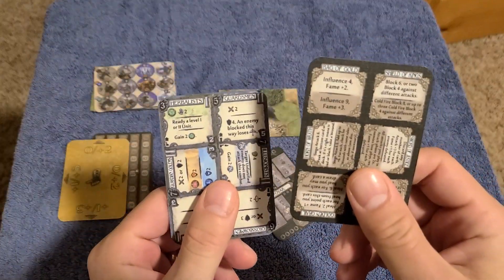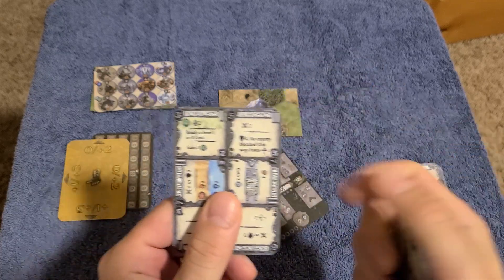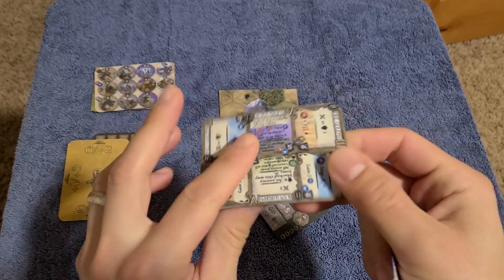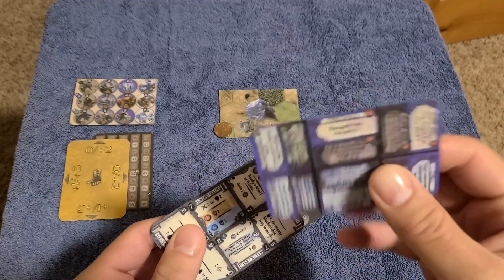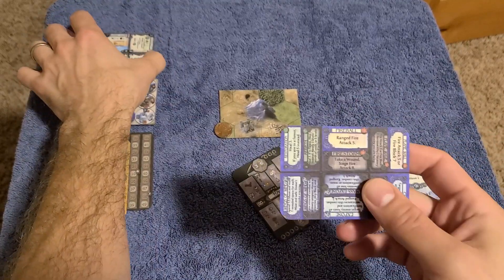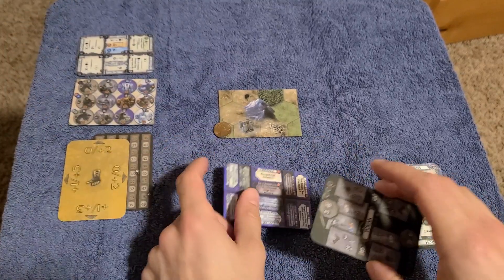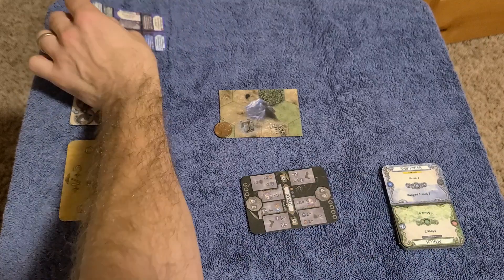Set these out: this is your artifacts and spells, these are your silver units, and these are your gold units. We actually don't need these yet until we gain an artifact, a spell, or a unit — they're going to go underneath our hero card when we gain them.